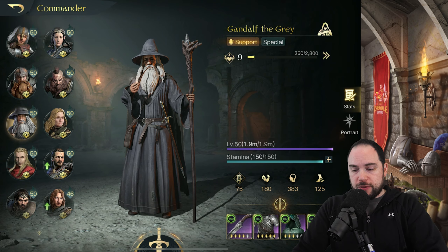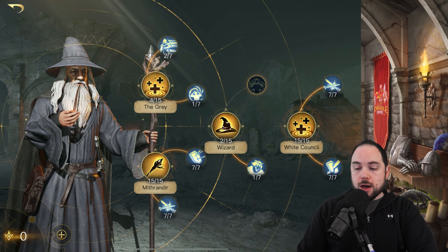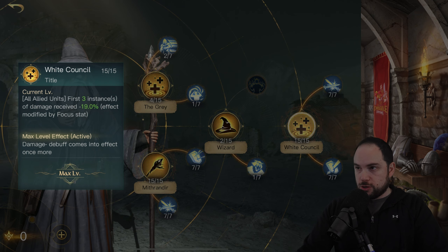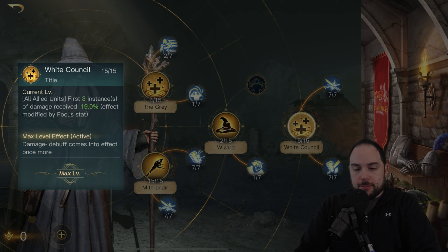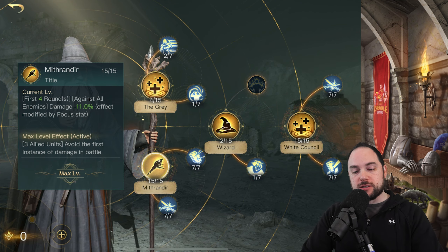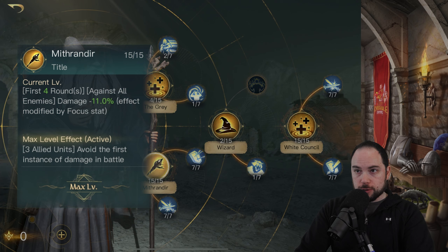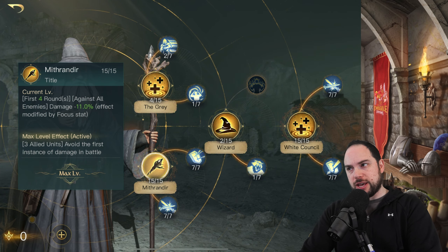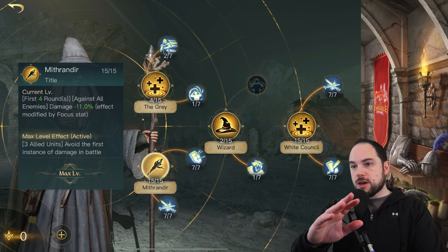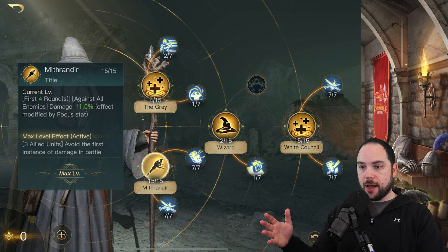Gandalf the Grey does a number of things incredibly well, primarily having really solid healing if you choose those talents, but also amazing damage mitigation, making it so that all allied units — once you reach loyalty level 5 — have massive damage reduction for the first three rounds. He also has a nasty debuff: Mithrandir is a debuff applied to the enemy, making it so that your troops do less damage. Like every skill point and talent point you apply on him is actually really, really great.